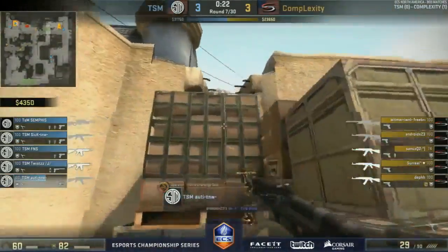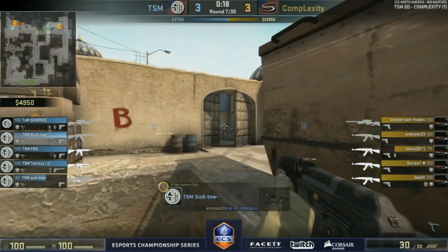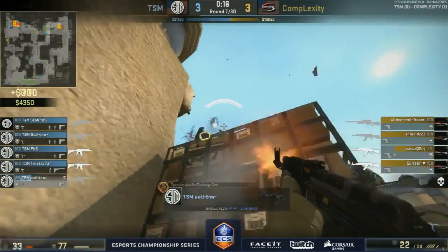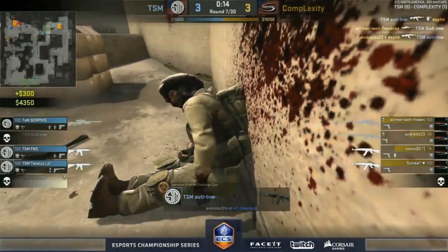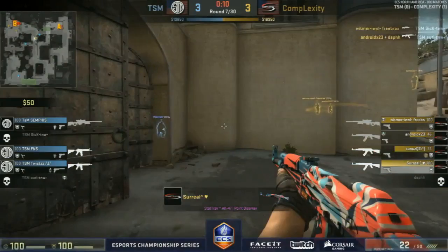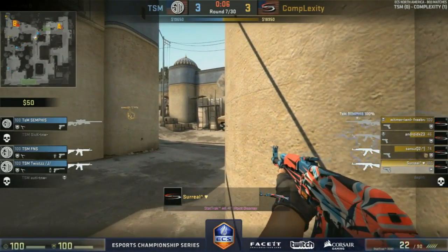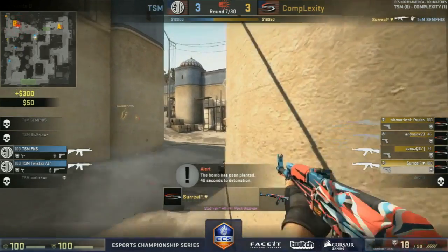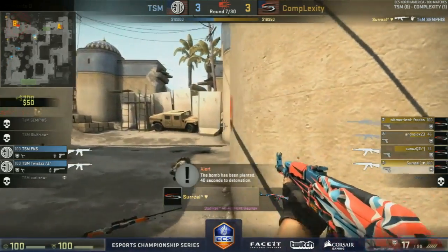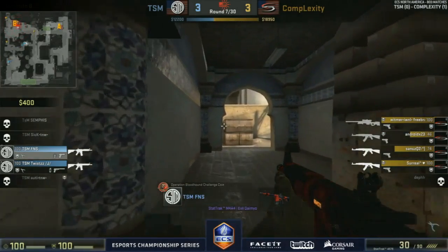Automatic stuck inside with blades spinning on either side — could be a counter-terrorist milkshake. Automatic does get one, drops the bomb. Two terrorists entering — Android coming in from the tunnel and the power of Whitmer too strong. A great shot onto Semphis and finally Complexity picking up a round on a T side with guns before they go down 11.